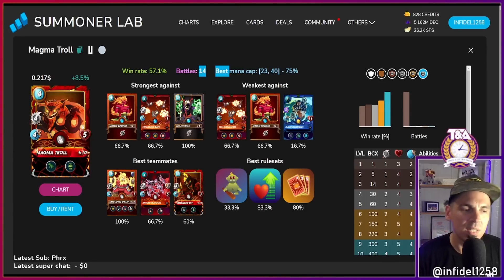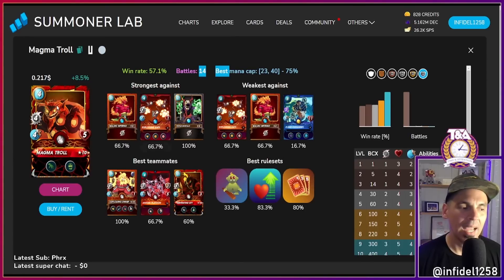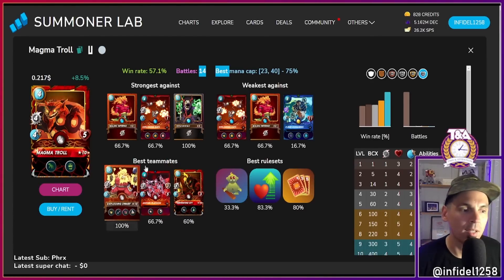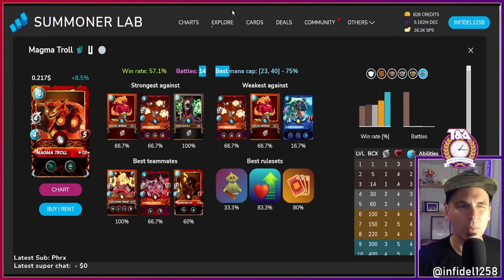You can put Armor on the team with Protect, or in a low mana Little League match the speed of your team can be all you need. I'll do a melee-only team — put someone like Exploding Rats in first position, then Magma Troll, then Serpentine Spy. A fast team that can do Knockout damage. For low mana melee I really like the Magma Troll.